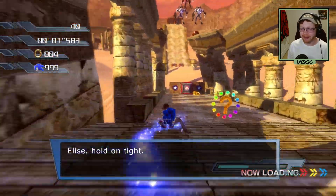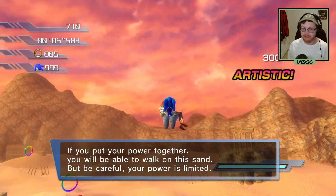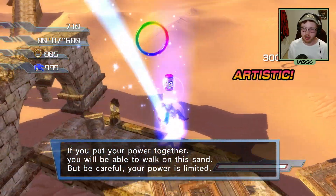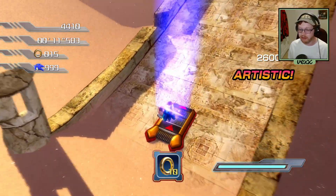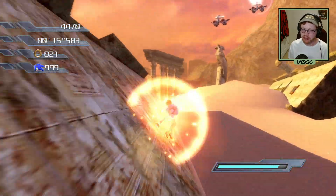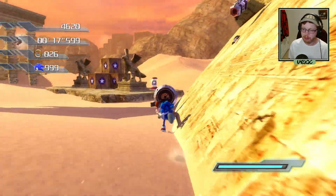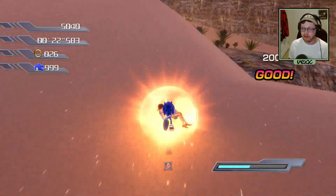We're hopping right into Dusty Desert playing as Sonic and the Princess — the first stage where we get to play as both of them. They only have two stages in the game: this stage and Tropical Jungle. Their stages are pretty quick; for instance, this stage we can beat in about 50 seconds on average.